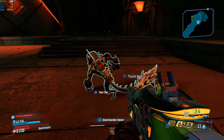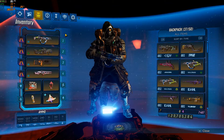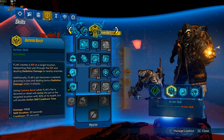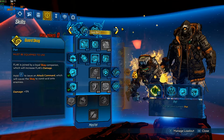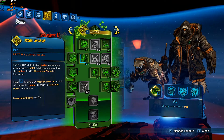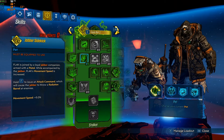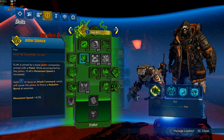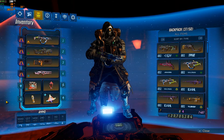You saw my video with Moze — got a build that shreds — but I'm struggling with Flak. I did a bit of research and my skill tree is a sort of Killer Six type skill tree. It's nothing special, it's a standard Gamma Burst build.